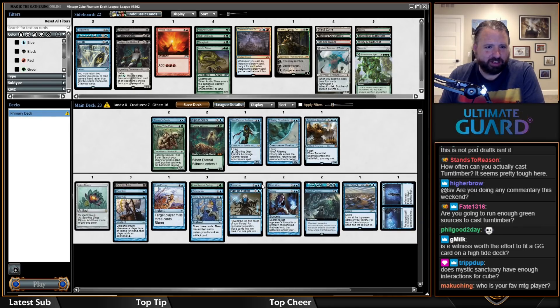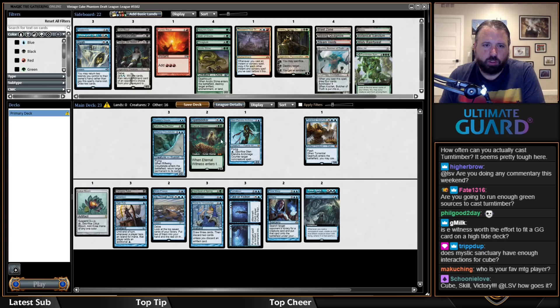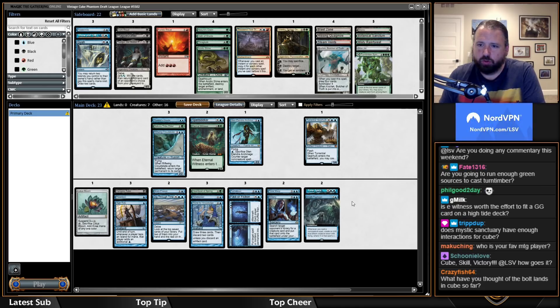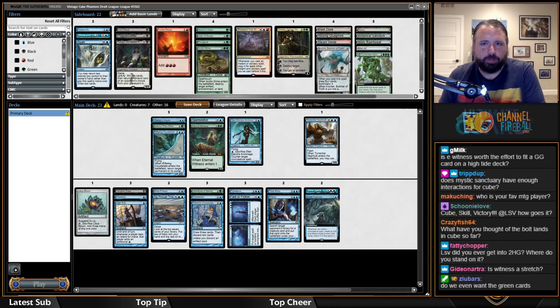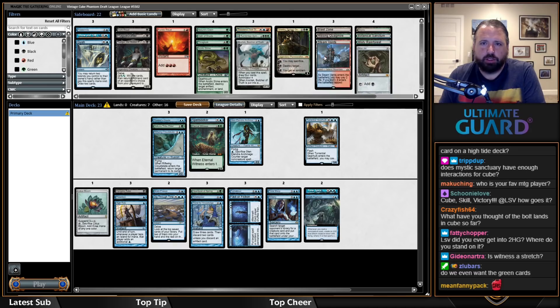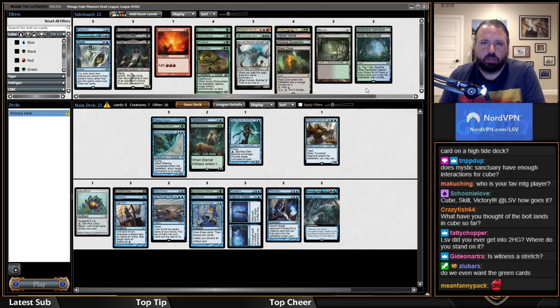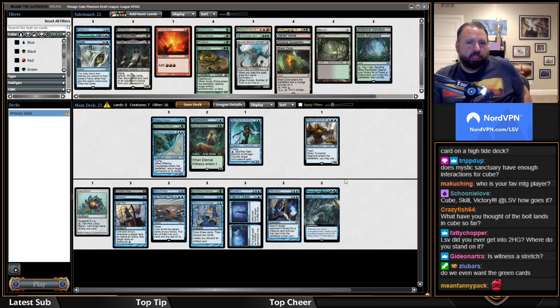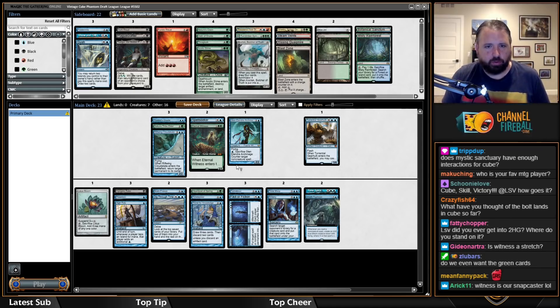Sort by mana cost — this deck is wild. This doesn't look too bad. I didn't get Fastbond so I don't really want Gush. Not really a Show and Tell deck. Sakura-Tribe Elder is incredible in decks like this, and I've got Botanical Sanctum and Misty, so it won't be hard to play green. Heartbeat of Spring is a backup High Tide — important. Worth playing green and Vampiric Tutor.